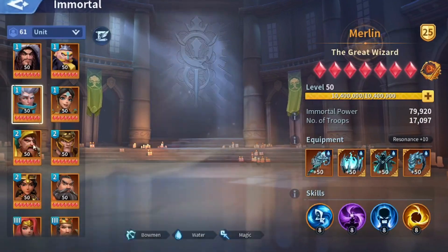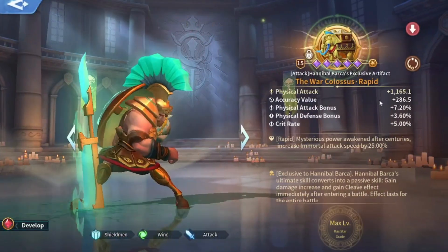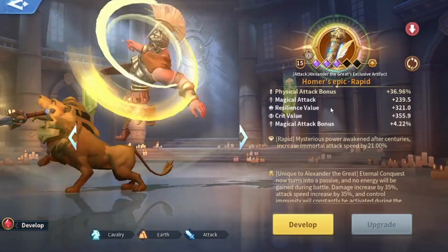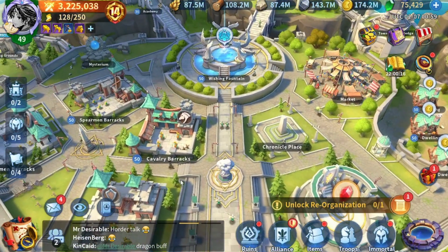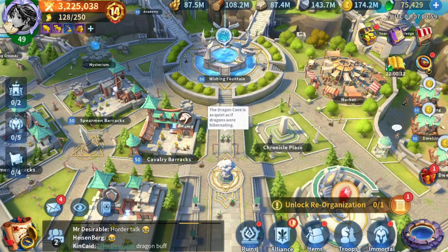Hannibal didn't increase as much in damage because I'm using a flat damage artifact. Even though it has a nice 7% bonus, the 36% percentage-increase artifact on Alex is just huge in comparison. This will be all for this video, guys — thank you so much for watching. Don't forget to subscribe to the channel and have a wonderful day.